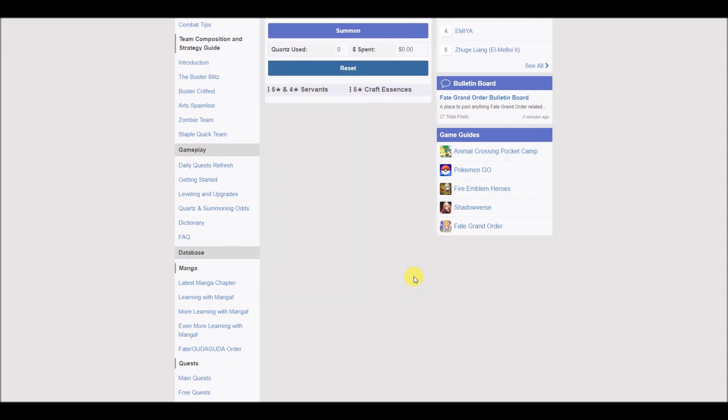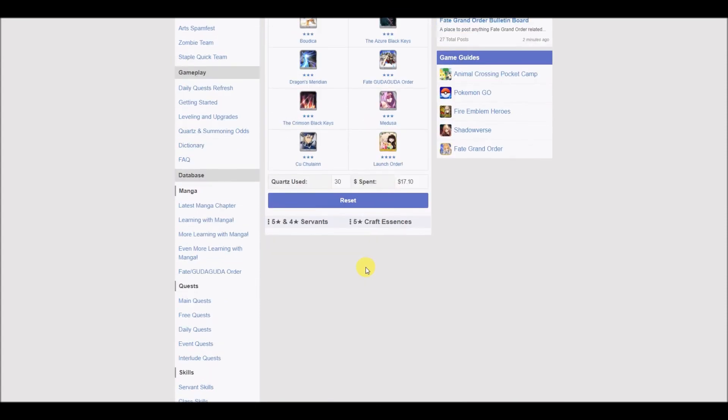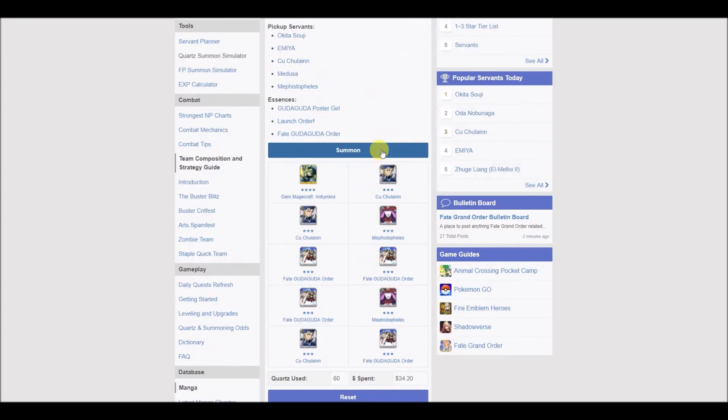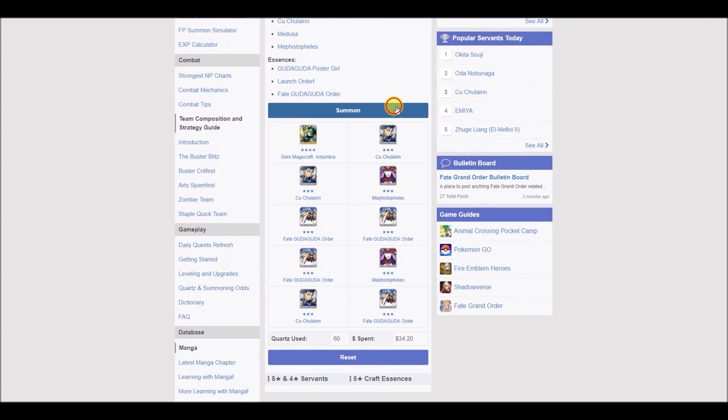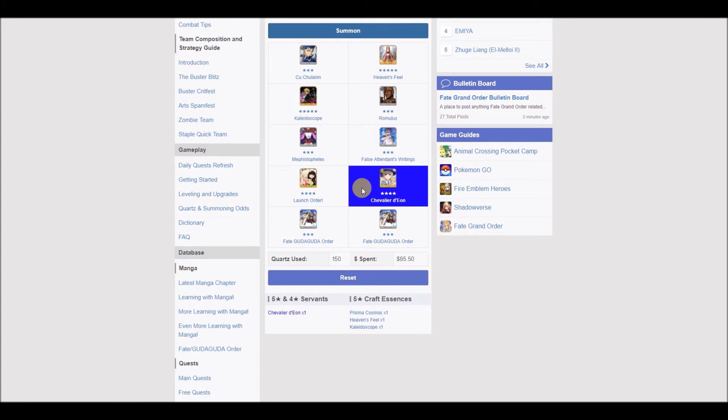And if you want to reset, just click the reset button and you can restart it. Summon — see what you get. Nothing but salt. Summon again. Nothing. Again. Still nothing. Again, and I got Deon. Great tool to use — have fun with it.